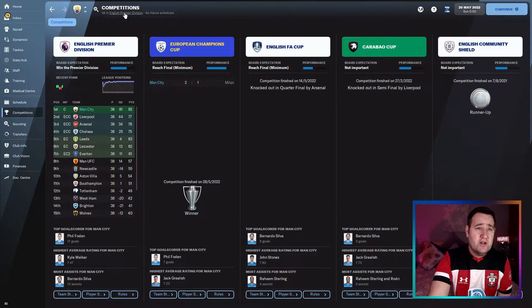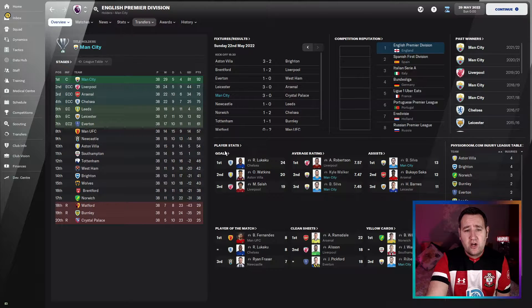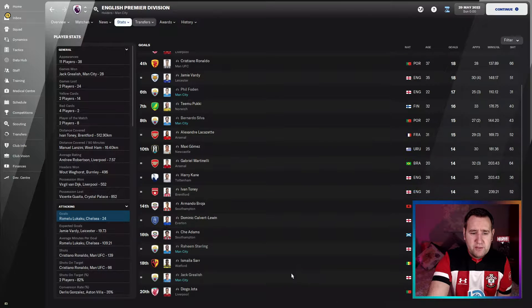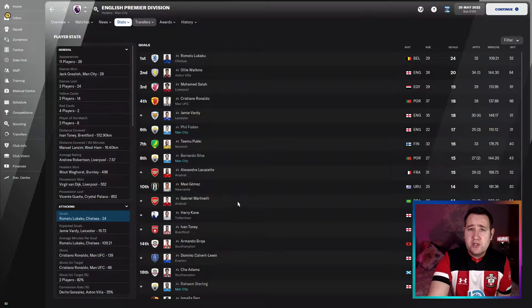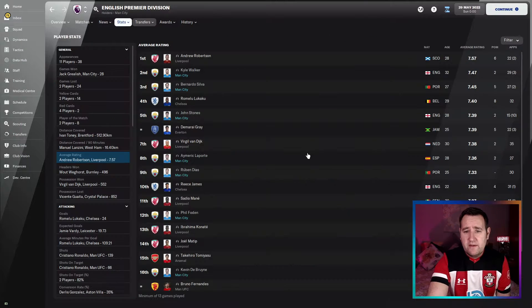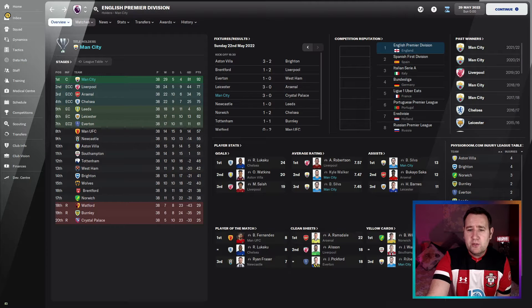Let's take a look at goals — top goal scorer: Phil Foden, Bernardo Silva with 15. Where's Kevin De Bruyne? That's a surprise because I really thought he'd be the top scorer playing that shadow striker role, but maybe Phil Foden was the guy. Average ratings: Kyle Walker, Bernardo Silva, John Stones, Diaz, Phil Foden had a great season, and Kevin De Bruyne down the bottom there.